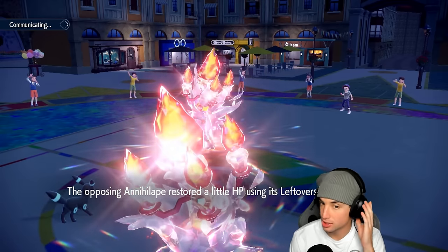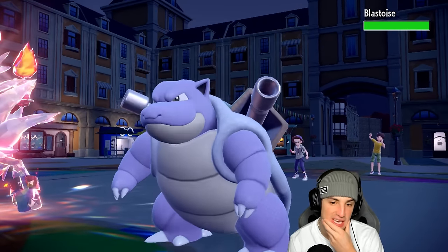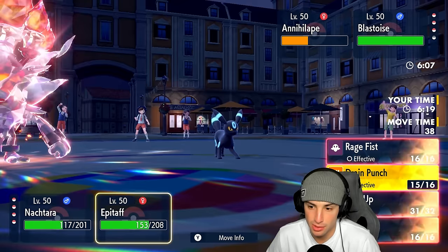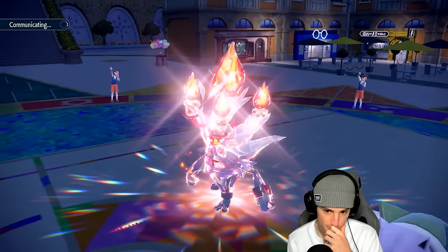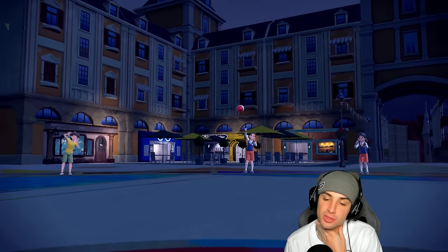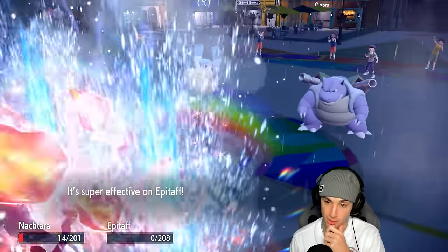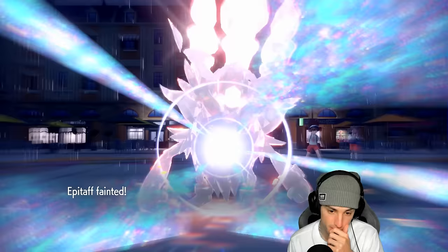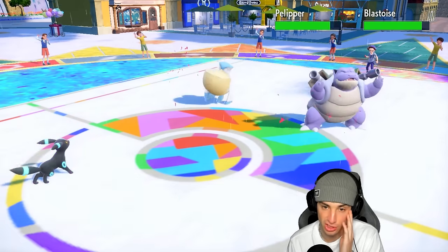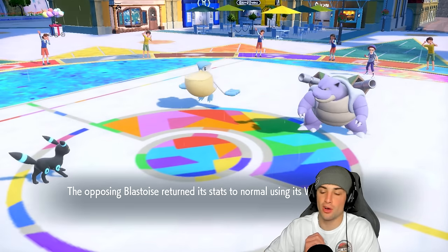A Drain Punch could KO their Muschief or Annihilape now. They swap into Blastoise. That makes me think they have Water Spout, so I'm going to Snarl this turn and go for Drain Punch. Annihilape drains — it's got to KO. They withdraw Annihilape and bring in Pelipper. Pelipper is the smart call. Hopefully Snarl lands before Blastoise moves. Oh, Water Spout — and they have Choice Scarf on Blastoise!